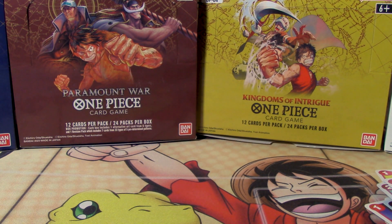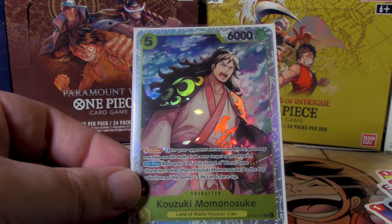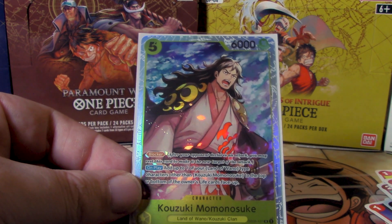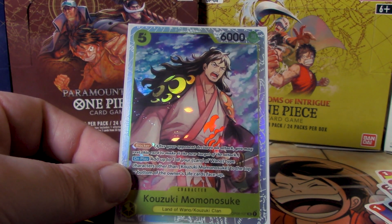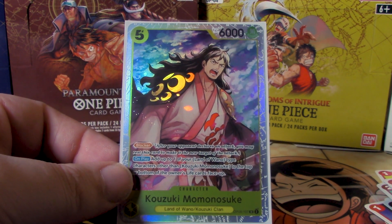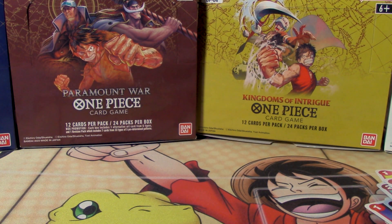We got Hiyori, and now we got her brother. Five costs to play, 6,000 power with Blocker. His on-play ability lets us add one of our Land of Wano-type characters, other than Momonosuke, to the top or bottom of the owner's life face-up — so you gain a life by dropping Momonosuke. I'd recommend swinging with whatever you're putting in your life first. Momo's a great way to protect yourself — you can manipulate your life stack by throwing things in with Hiyori, having them play out when you get hit, then Momonosuke puts it right back. Your opponent will see it coming, but that's part of the fun.